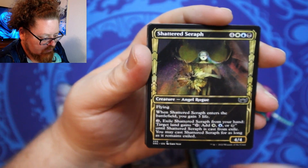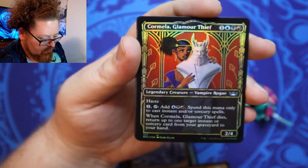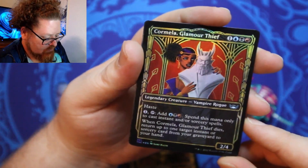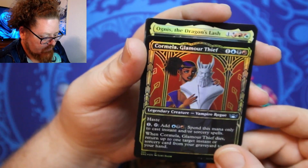And here we got a Rogue Angel Common. Ooh, what is that? Is that one of those Gilded Foils? Can't tell — it looks like it. It's a showcase for sure. Uncommon. Neat art, very Art Deco.